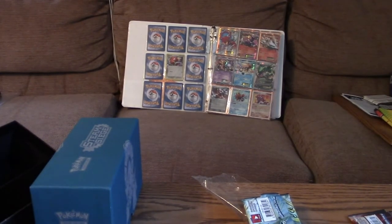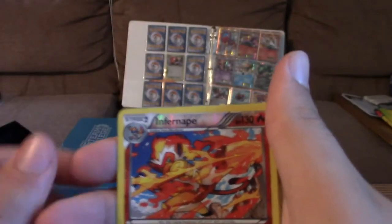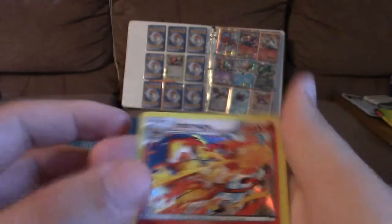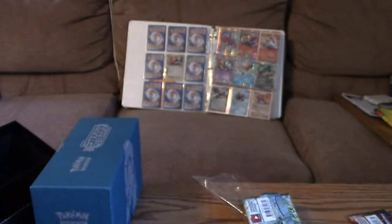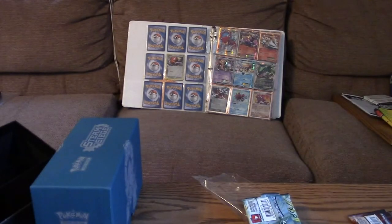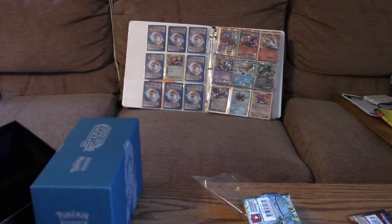Let's do a quick recap on what we've got. We've got Hoopa which is a legendary, Pyroar Reverse, Infernape Reverse, Infernape Holo, Chandelure Holo, and the Mega Steelix EX. Thanks for watching and I hope you guys enjoyed it — see you guys in the next video. Peace!